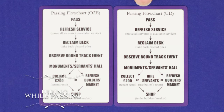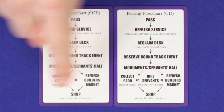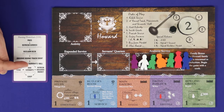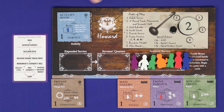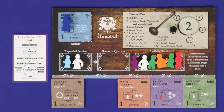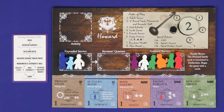Upstairs Downstairs comes with a new flowchart for passing, which must be used with the expansion and may also be used with the base game. The only difference is one new option: instead of collecting £200 or refreshing the builder's market, you now have a third option — hire servants. If you choose this, you go through all the first steps and then use your butler's room exactly as you would on a normal turn: place it in your activity slot, staff it with your butler, hire two servants, shop as usual, then clear your board. This variant significantly affects the economy of passing — in the base game pass turns are often very weak, but with this variant it's easier to recover from extra passes and strategically pass to get important guests back in hand.